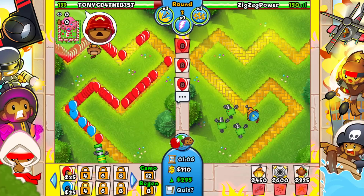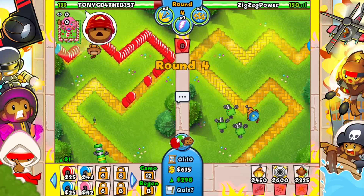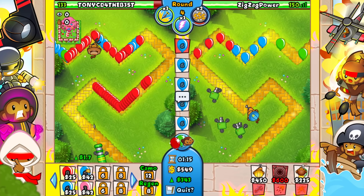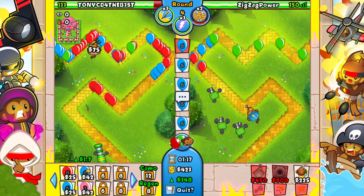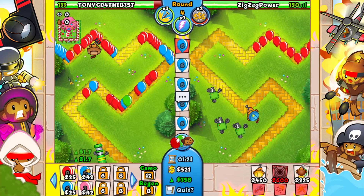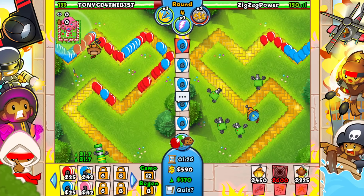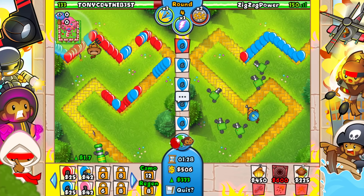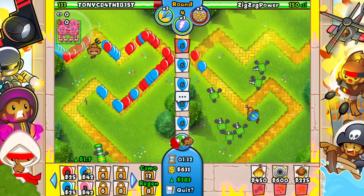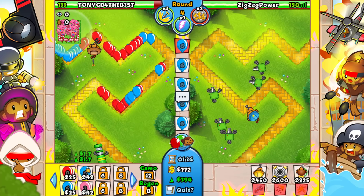Round four I want to use my first super eco boost — I'm going to use it rounds four, six, and eight. Round four is the first one, then round six, then probably round eight. Let's just continue ecoing. I'm scared he'll go some annoying all-in strategy around round 13 — I'm hoping he won't but there's a possibility.